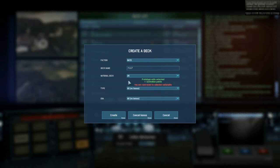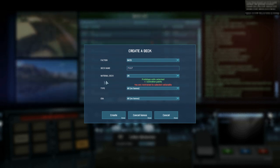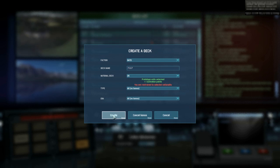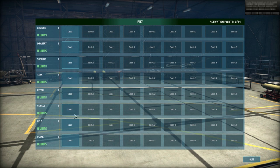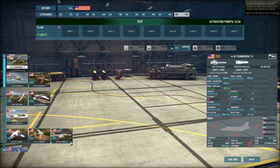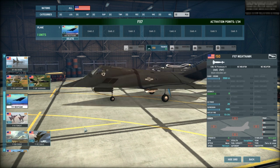As you can see, prototype units are unlocked, which means you can get your F-117. Press create, go to planes, and you can put your F-117 — you can put two of them maximum in your deck.